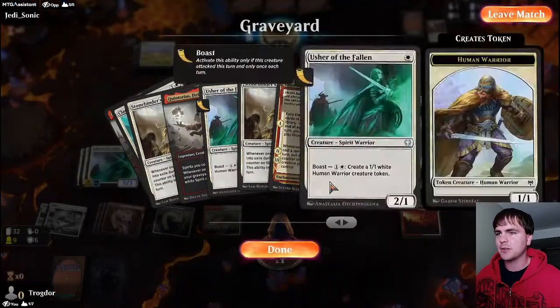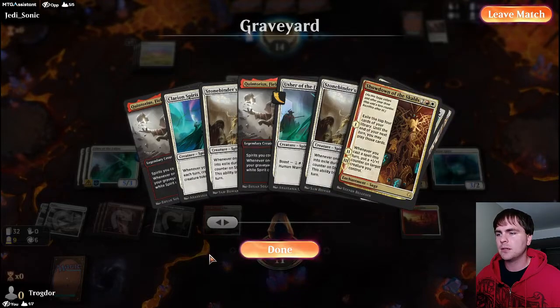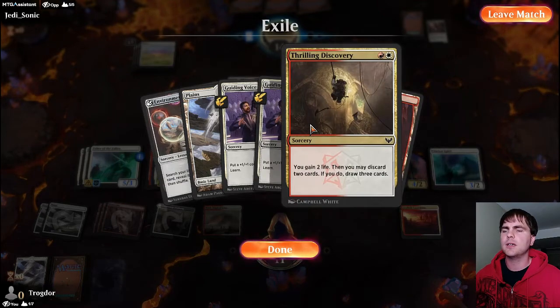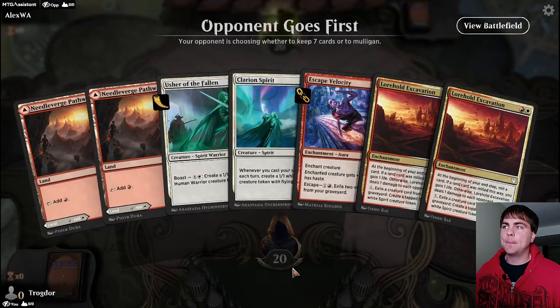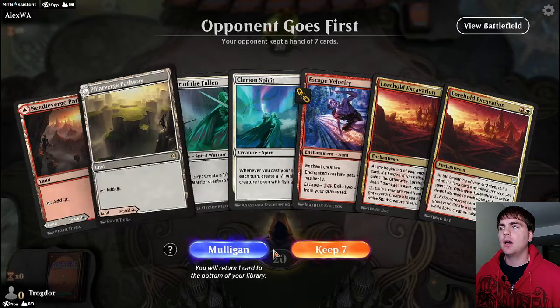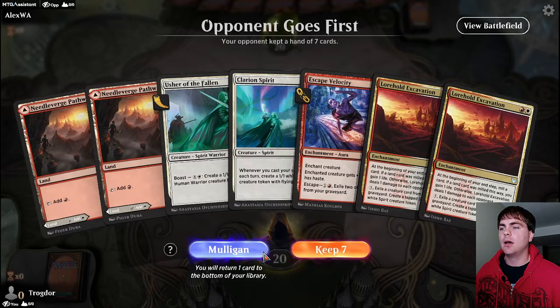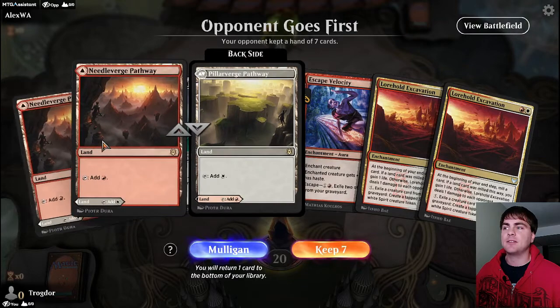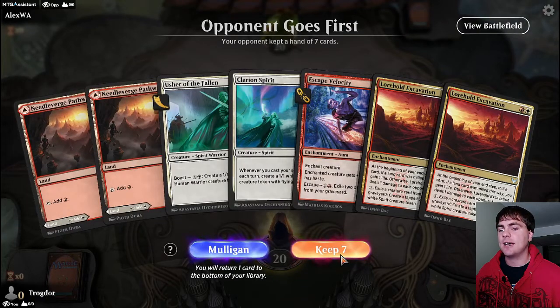That all worked out more or less the way we wanted. I did do a Thrilling Discovery in the beginning - okay, so that helped kick things off too. Alright, up against AlexWA. I guess I do have the Pathways in here - I was talking about switching the lands and I still haven't done that. Tap lands are my only other choice unless I have snarls - I should probably see if I can get some snarls in here.